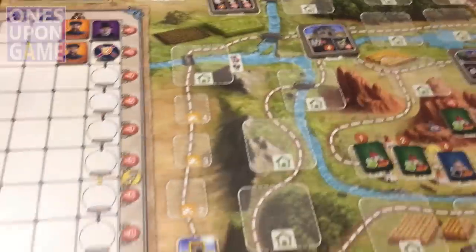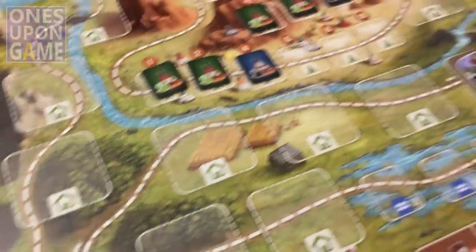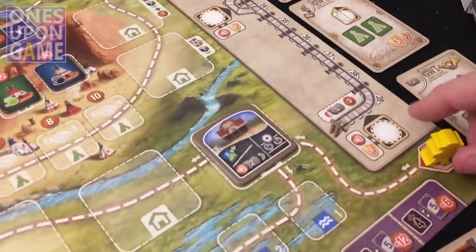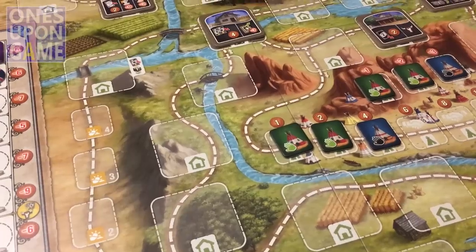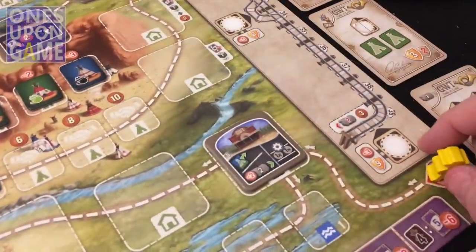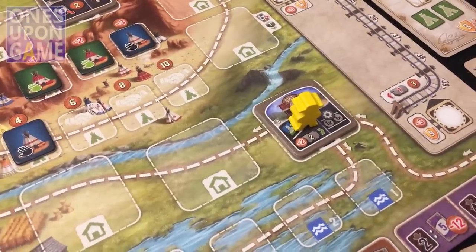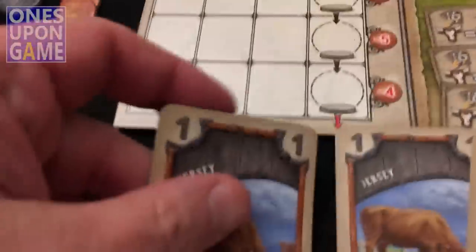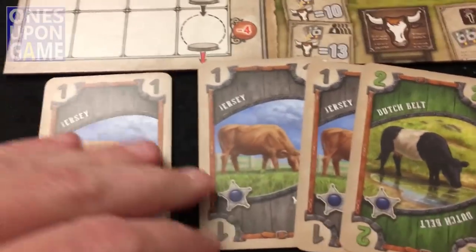Alright, we start by drawing the first automa card and we get 'move forward one.' He always starts at the beginning of the trail. He moves along the path and does nothing else. That's his turn. I've already drawn my hand: three jerseys and a Dutch belt — not a great starting hand. I need to get rid of some to get something better.